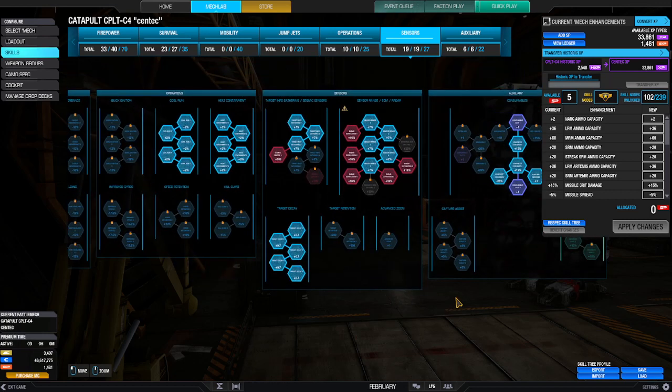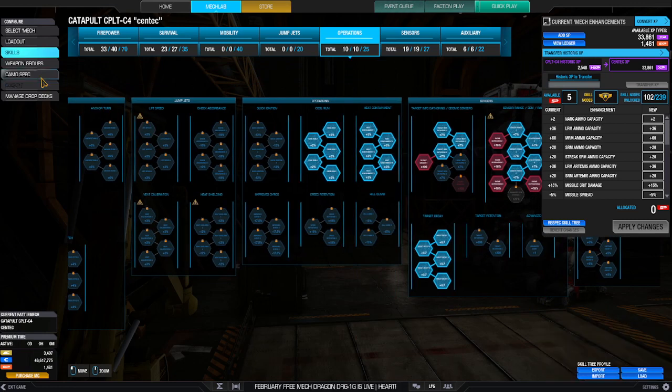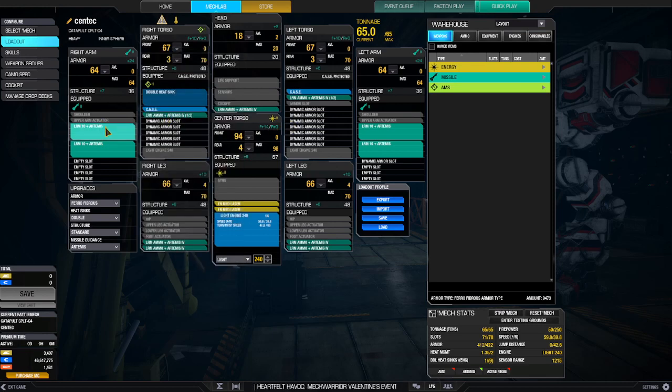The downside that clan mechs have, that these ones don't, is that their weapons weigh significantly less — half as much, to be precise. As an example, this LRM10 weighs six tons, and I think it's around three and a half to four and a half tons for the clan equivalent. So the Inner Sphere version is significantly heavier.